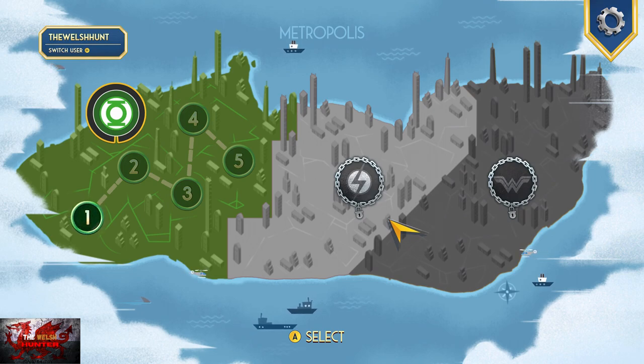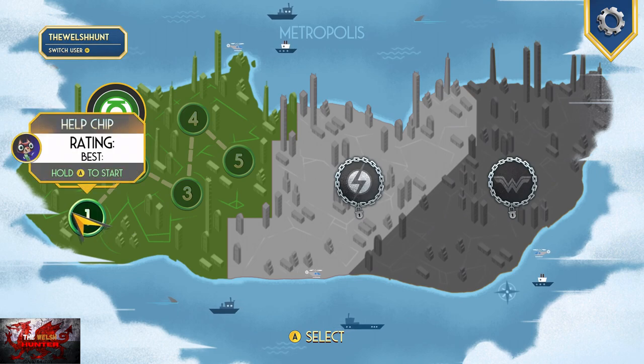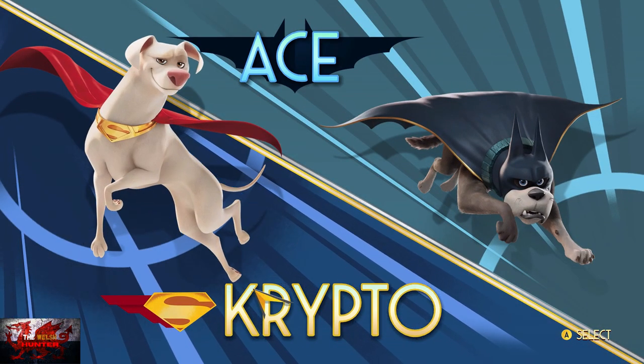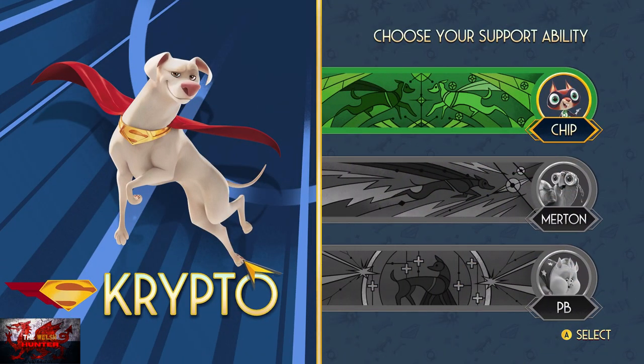As we begin, you can see the map is covered in basically three areas. There are 15 levels all in all in this game. We'll start from the left to the right. The Lexbot Luthor achievement, which we're going to do in this first level, is for finishing a level without destroying a Lexbot.